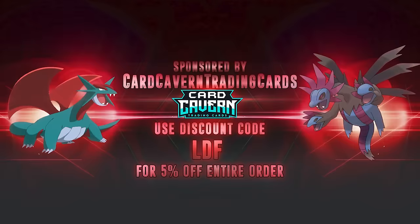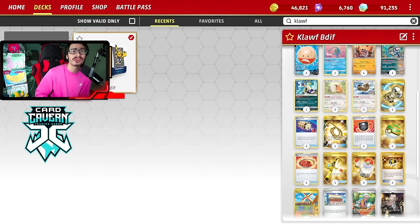Shout-out to the sponsor Cardcaven TCG. If you're looking to get any Paradox Rift codes, get them over at Cardcaven, or maybe if you want to get some Paradox Rift product too. Cardcaven does sell IRL product. At checkout, use my discount code LDF for a 5% discount on your order. Also make sure to go check out the Shovel Squad down below every Monday. I post a new video over to their channel. You can check out my second channel and the Mental Might Podcast, which I co-host with my friend Linty.